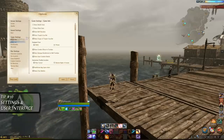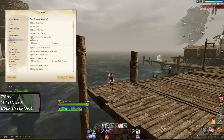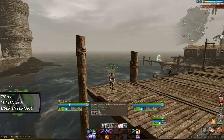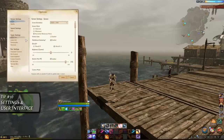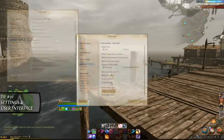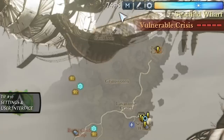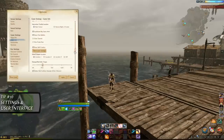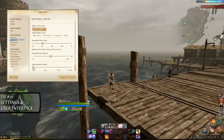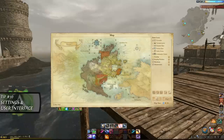You can also enable the target's cast bar to make it easier for you to interrupt casts at the right time. If you want to see the specific target that your target is targeting, the show target of target's cast bar can also be a very useful feature. If you are trying to tweak your graphics settings, you can tick the view frame rate option to display it in the right corner. And if you scroll all the way down to the bottom of the game info section, you will be able to change the distance of how far the game can show quest indicators on your map. By setting this to unlimited, you will be able to tell if there is a quest you have yet to complete, shown as an exclamation mark on your map.